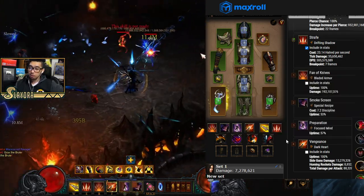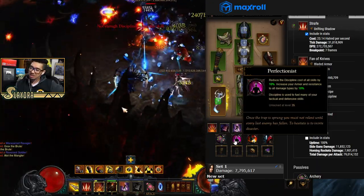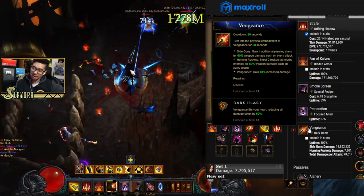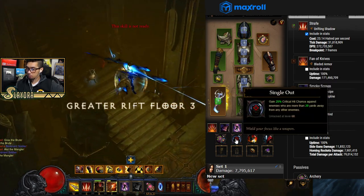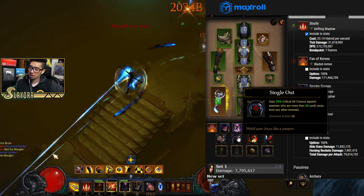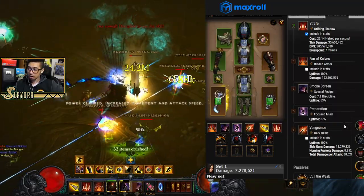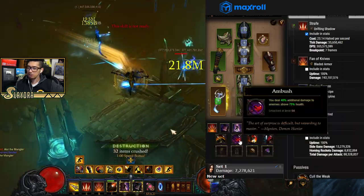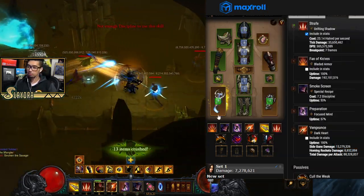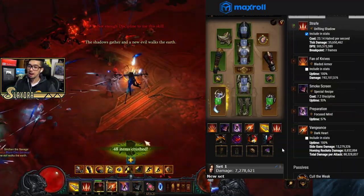For passives we're running Cull of the Weak, Ambush, Numbing Traps, and Awareness. There are variations — you can run Archery or Perfectionist depending on whether you need more survivability. Cull of the Weak and Ambush are great for dealing extra damage quickly. For the cube, you can equip Volus' Bequest or dual-wielding crossbows versus running Dawn and the Natalya's Slayer.